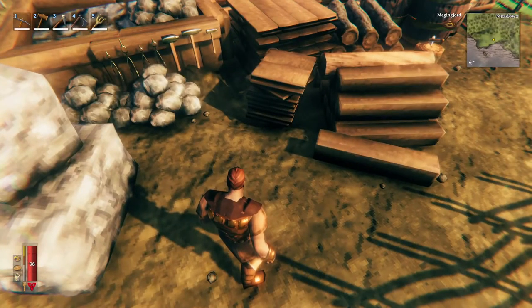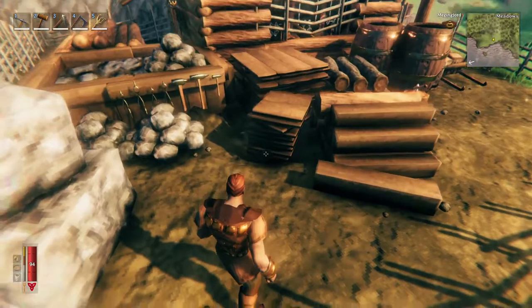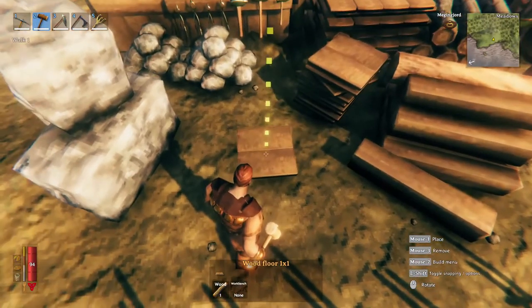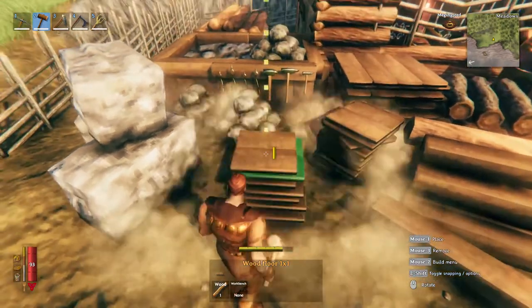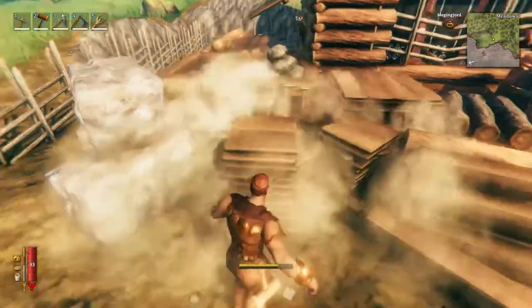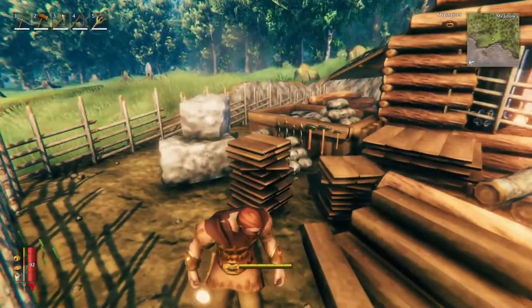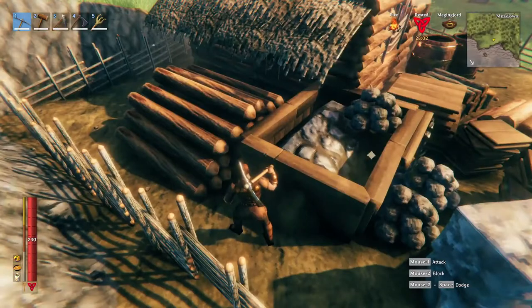One cool hack you can do with the slap system is to make stacks of materials. All you do is pick a material to build, point to the ground, hold shift so it doesn't snap to anything — we'll talk more about that later — and just make a stack. You might rotate one to give it a little character, and there you have it, a nice little storage area. This can work with all sorts of stuff like beams, stone blocks, and logs.